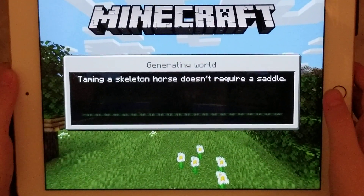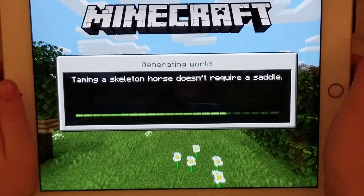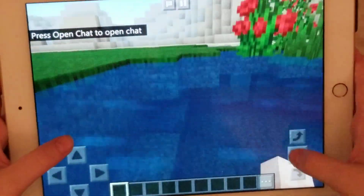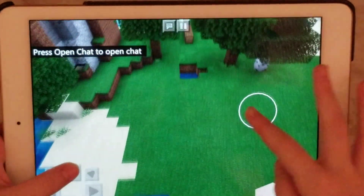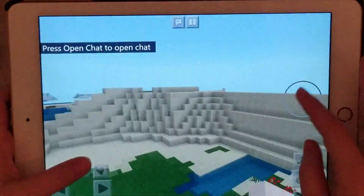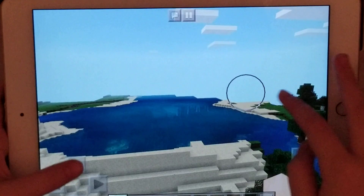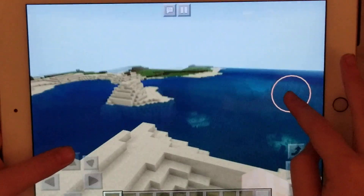Did you know guys, there's a couple updates they made in Minecraft — so now you can spawn bees. And also you can fly. And then I have to find a good spot for my house I'm going to make, because it looks like I'm on an island.